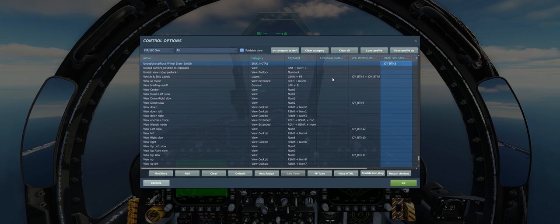Another button we'll use heavily is the undesignate/nose wheel steering switch. We'll use this to undesignate SPIs and radar targets on the ground so we can run through these six methods quickly. If you set a SPI in a spot you don't want, you can delete it easily by undesignating it. With that out of the way, let's hop back to the cockpit of our F-18.